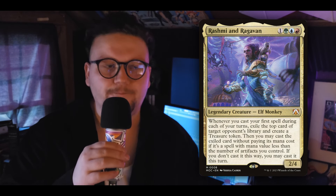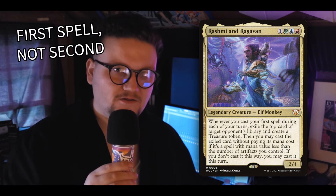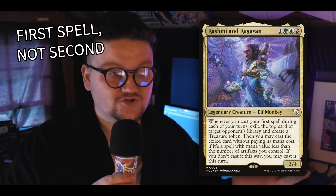If you don't know what this Simic commander does, allow me to explain. She's one green, one red, and one blue — probably not in that order. She's a 2/4, but that's not where it stops. When we play our second spell, we get to exile the top card off of target opponent's library. Then if that spell's CMC is less than the number of artifacts we control, we may cast it. If it's not, we can cast it normally.